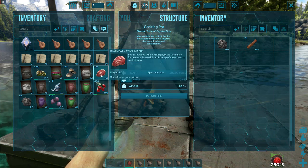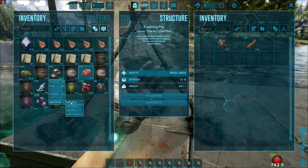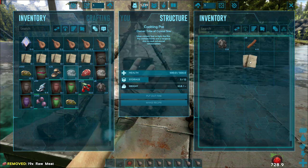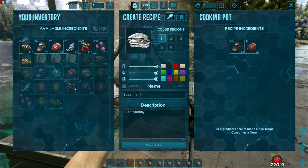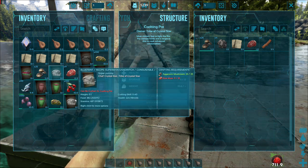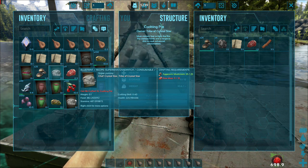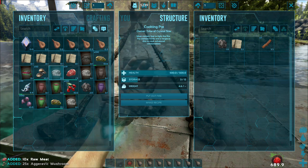You can do the same thing with meat. We're going to split the stack and wait for this to spoil, then combine aggravatic mushrooms with the meat - 25 aggravatics and 10 raw meats. We'll call this the superman sandwich. Look at this: almost 400 food, 230 health, and 500 stamina. So not only are you getting your food and stamina topped up, you're also increasing your health just like a med brew - which is really OP.